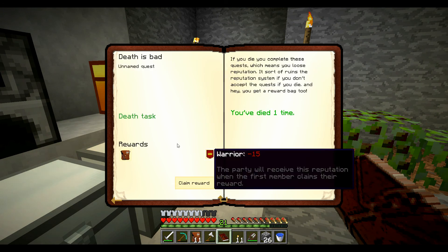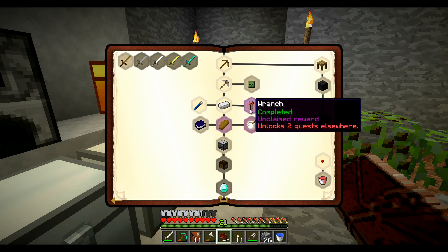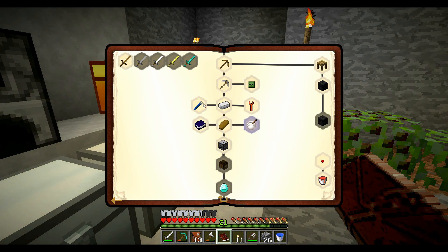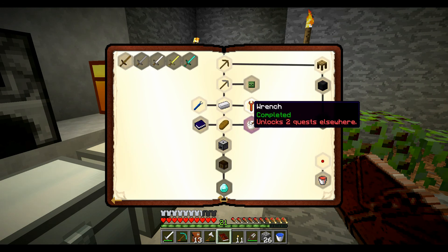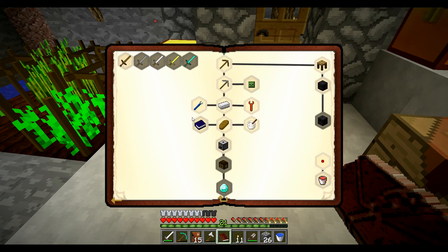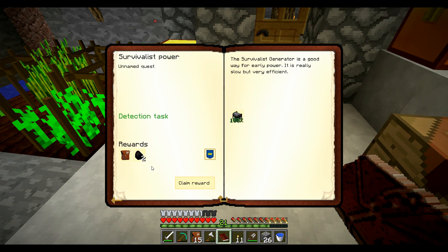Après, il faudra attaquer les briques. Je suis mort une fois, donc je récupère un reward bag. Il faut que je meure encore 4-5 fois pour valider la suivante. J'ai fait un wrench, il fallait faire un pain — je ne vous ai pas attendu, mais je les attends pour tout valider. Déjà, ce n'est pas mal. Ça doit être à moins de 15, il faut que j'aille jusqu'à 15 pour valider. J'ai tout fabriqué, donc je l'ai fait hors caméra. Et voilà pour le moment.